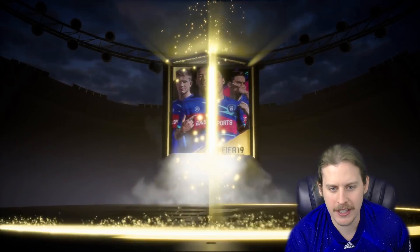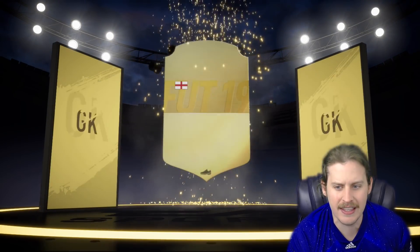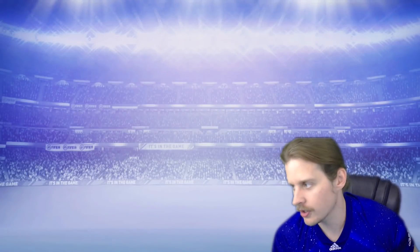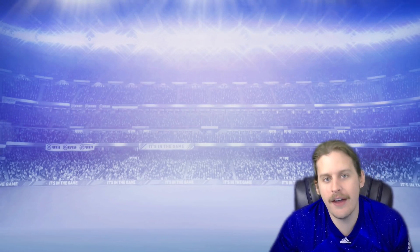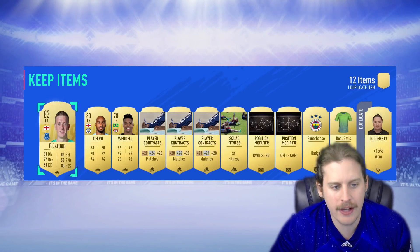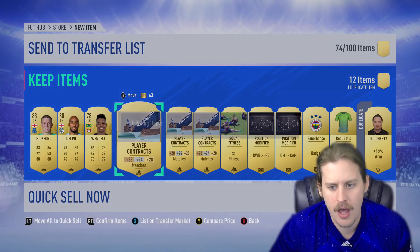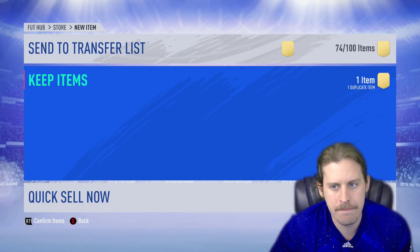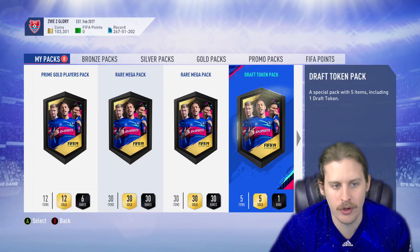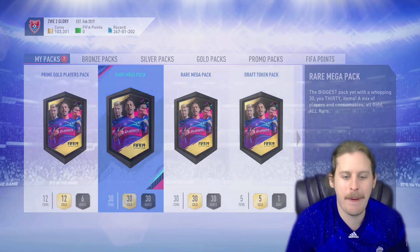We can't expect too much from it, I suppose. We do get a board — let's see what this is. England goalkeeper — Pickford. 83 Jordan Pickford. Could do a whole lot worse. And then it comes down to two packs to get our last chance at a walkout. Two packs remaining — we get Fabian Delp, we get Pickford, Vendel. Last two packs, boys. Rare Mega Pack — Rare Mega Pack number one. A whopping 30 items. Can I please see that beautiful text? And it's there — this is tradable, boys. Whatever this is, it is tradable.